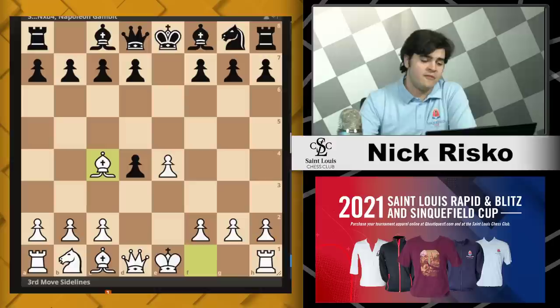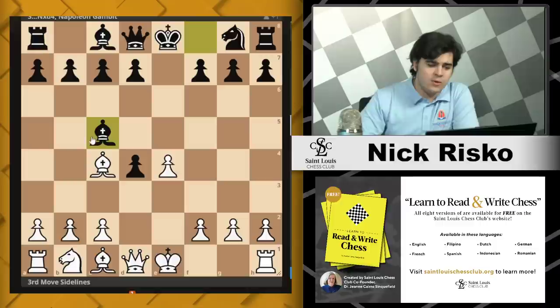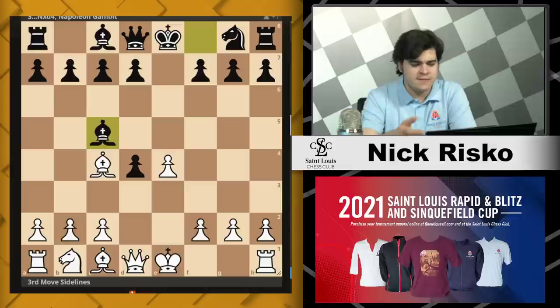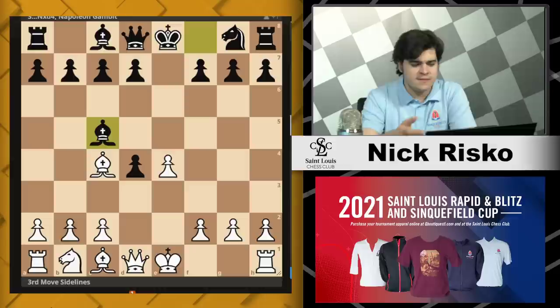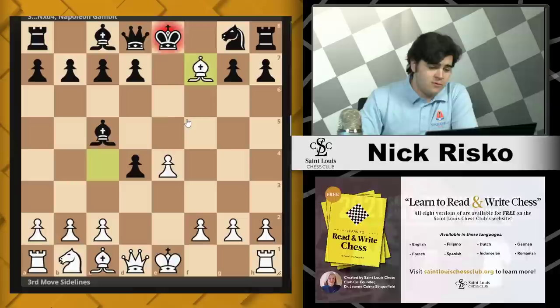So we'll get our Scotch here and they take on d4. We're going to take on d4 with the knight, and after they take back with the pawn, we're not going to take on d4 with the queen. Instead, we're going to play bishop to c4. This is known as the Napoleon Gambit. This opening gets its name from a game between Napoleon Bonaparte versus one of his generals back in 1818.